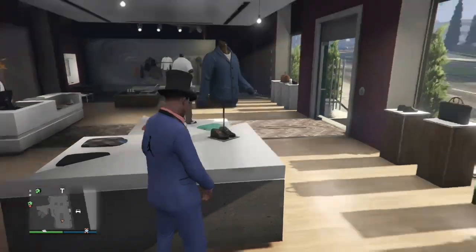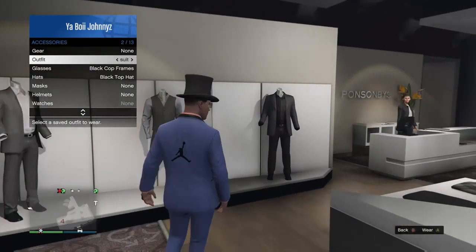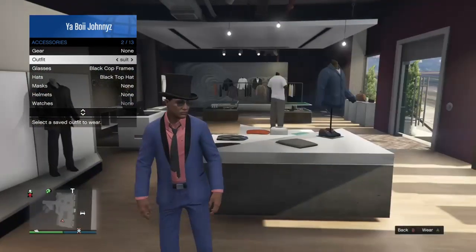Alright, so I'm going to teach you how to do it. Step number one: have an outfit that you have saved — gotta have it saved — that you can't put a crew emblem on. As you see, I got the suit saved. See, it ain't got no crew emblem.